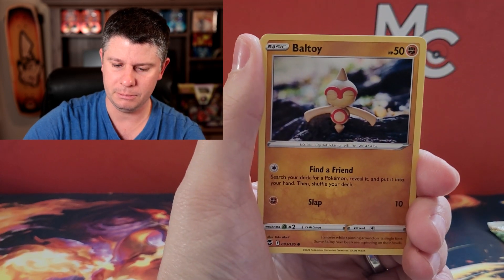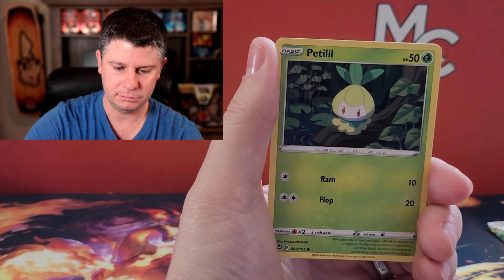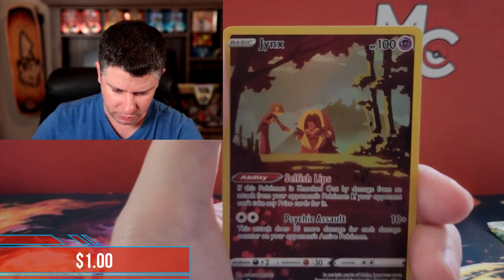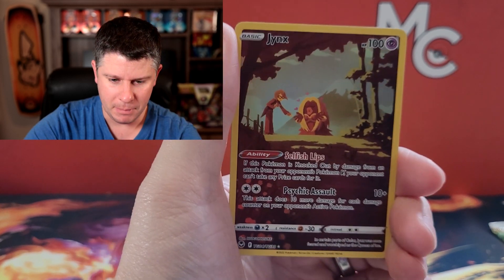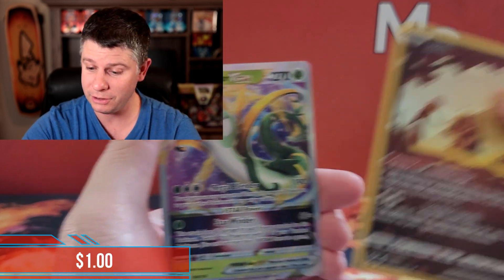Which is kind of funny because this is a set that I do enjoy. Let's see — we've got a Jynx from the trainer gallery. I definitely don't have that because I don't remember ever seeing this artwork before. It's probably not worth a heck of a lot — I'm guessing one dollar, maybe two if we're lucky. And we have got a Superior V-star. So that's a little double banger pack there. That's not too bad.